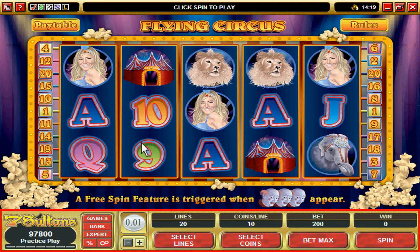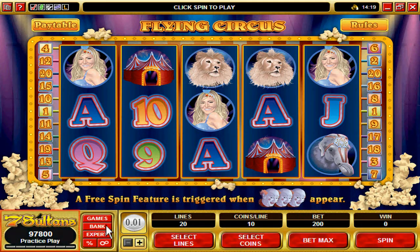Here you have your games control panel located at the bottom of the screen. Within the control panel, you can view your current balance. Next to it, you have gaming options such as choosing other games, banking, upgrading to expert level, and viewing your game statistics.